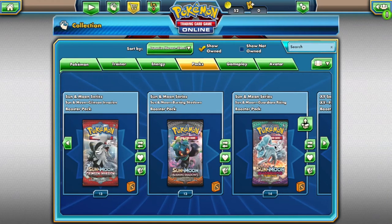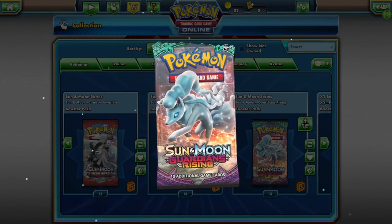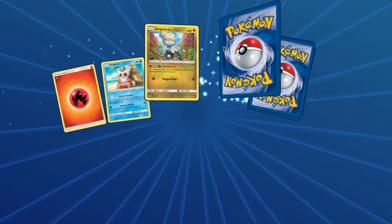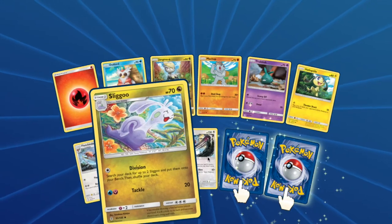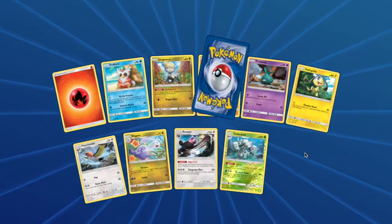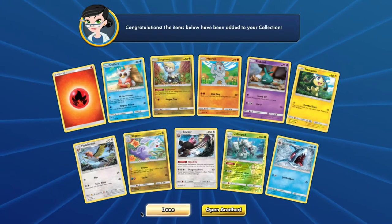From your Guardians Rising pack you will have access to: Delibird, Jangmo-o, Machop, Trubbish, Heliolisk, Fletchinder, Sliggoo, Bewear, a Golisopod, and a Sharpedo — potential Mega Sharpedo right there. Very nice.